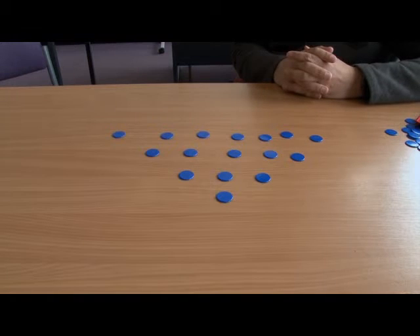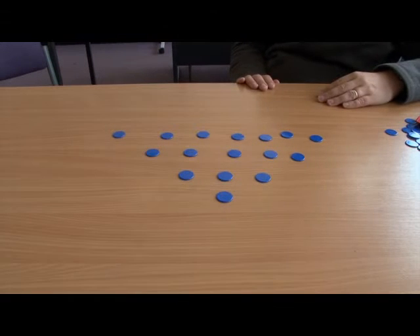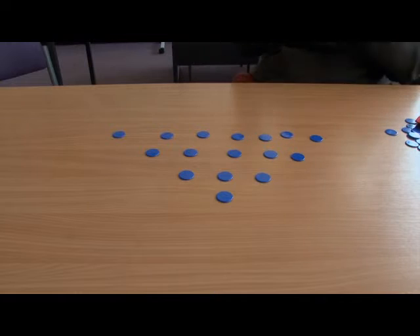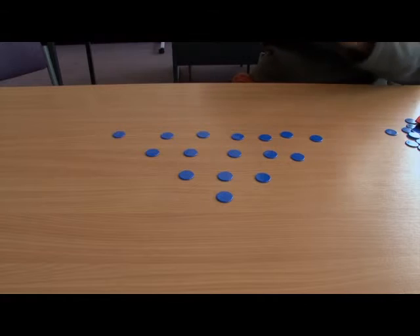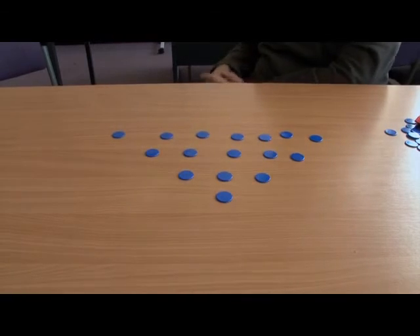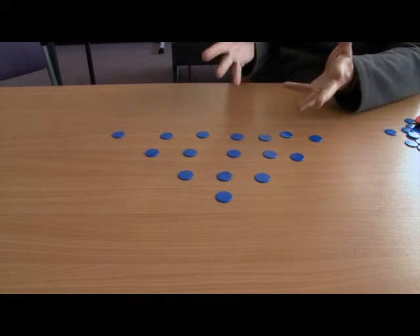Rather like the other game, there is an advantage depending on whether you go first or second. When set up like this, the advantage actually goes to the player who goes second. And that's an important thing to realise — in the same way, if we had 24 to start with, as soon as you go second you have the advantage, because most people think it's an advantage to go first. The algorithm is a bit more complicated here — it's not about fours, you actually have to think about all the rows, and it's based on binary.